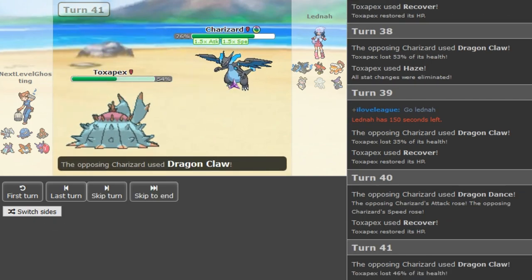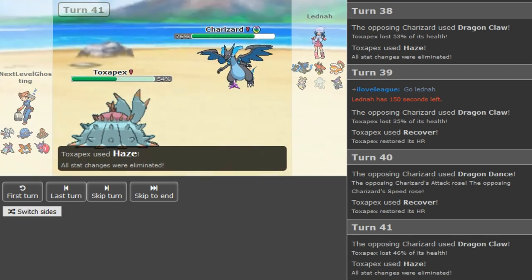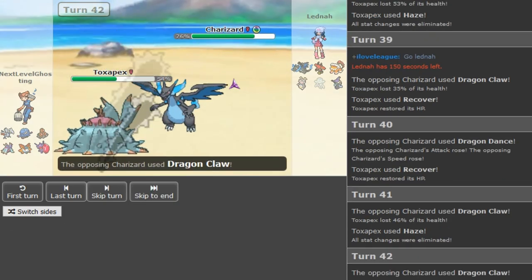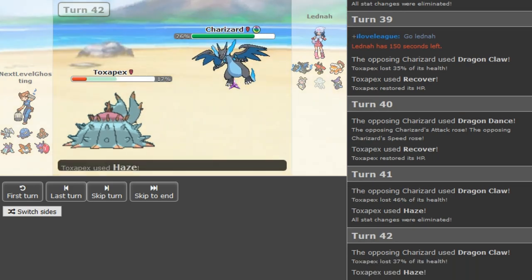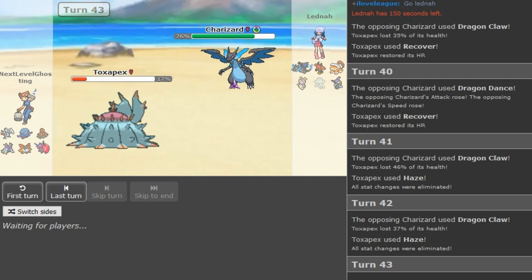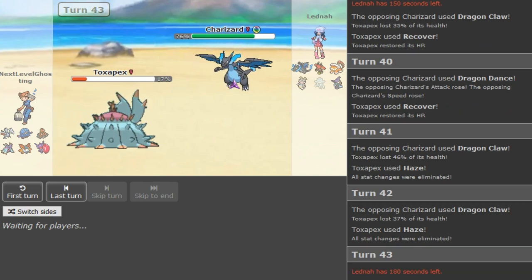I might go for a Flare Blitz burn here if I'm Latina — that's how I beat Toxapex with Zard X sometimes. Go for Flare Blitz burn and if they lose the Black Sludge — though this Pex doesn't have Black Sludge. He went for Haze, the DD didn't go through. It doesn't matter — Pex can just get sacked off and Dactrio will come and revenge Zard X. The Sash is intact even if Zard X somehow gets off a DD.